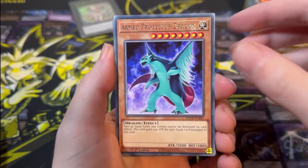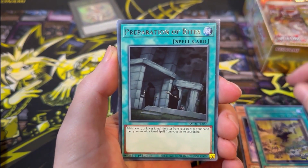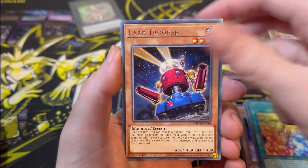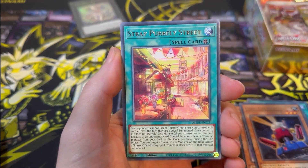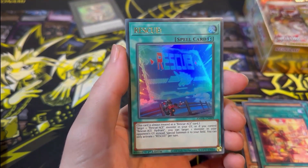Next pack: Arm Protector Dragon, Sacred Scrolls of the Gizmec Legend, Preparations of Rites, Mekanko Kagura, Card Trooper, Stray Purely Stray, and then a Rescue Ultra Rare — that actually looks really cool.